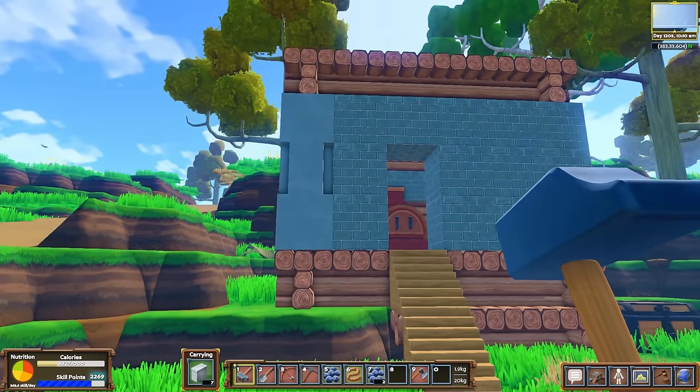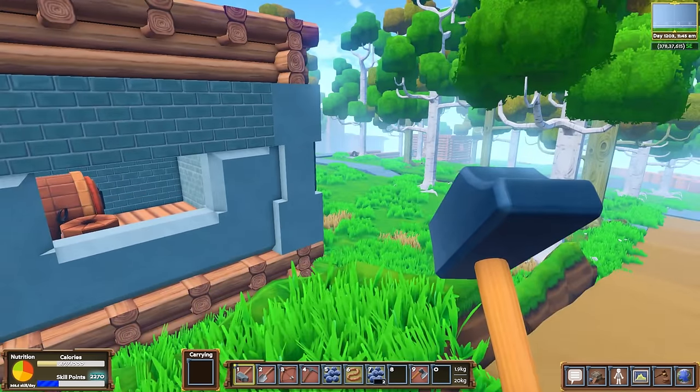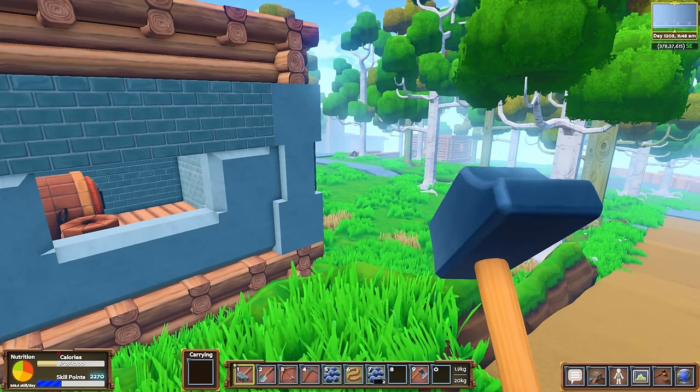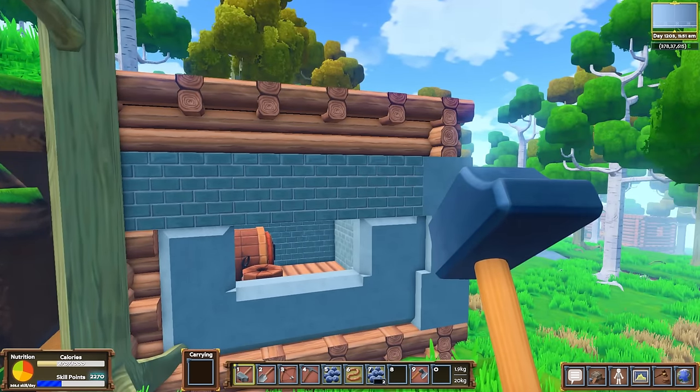So basically, that's kind of where concrete would go. It's kind of gray on gray if we take away the wood, but I like it. I just got a little update from Cube — apparently the computer science skill book is finally underway, just like I said it would be, and it will take 20 hours.